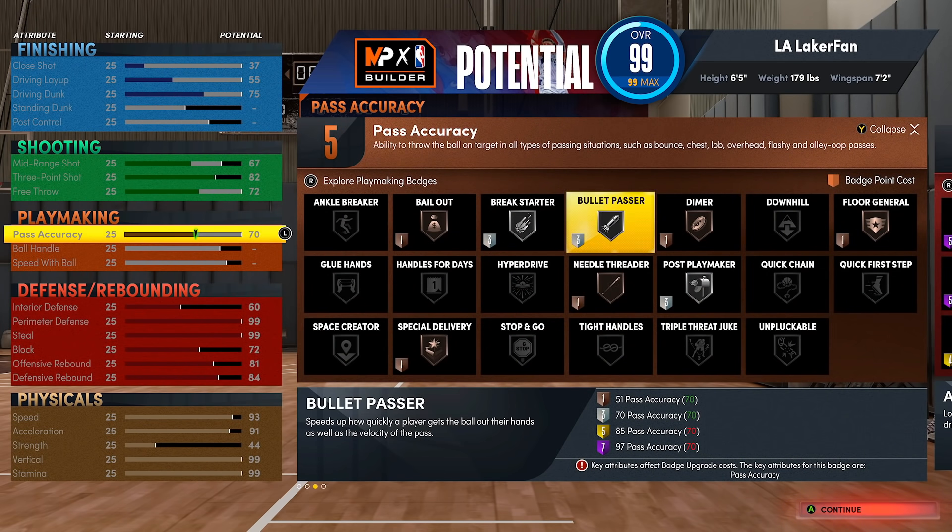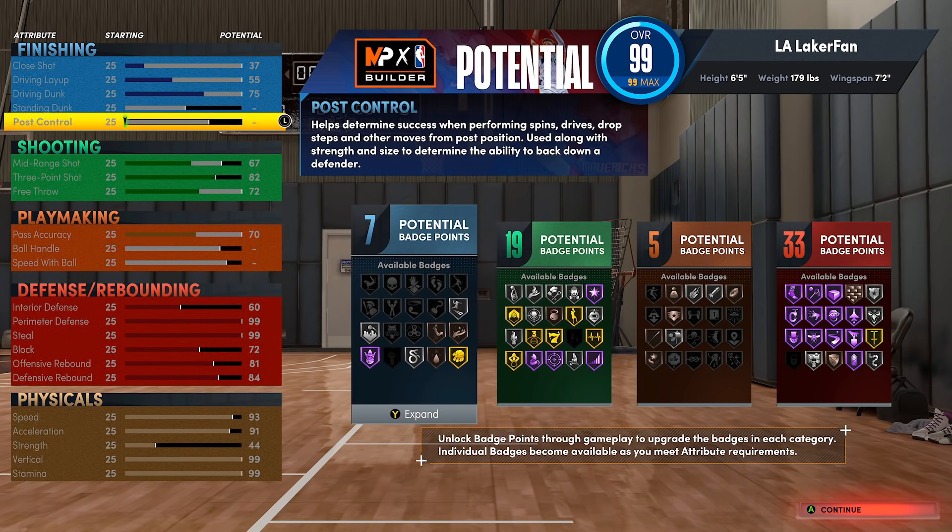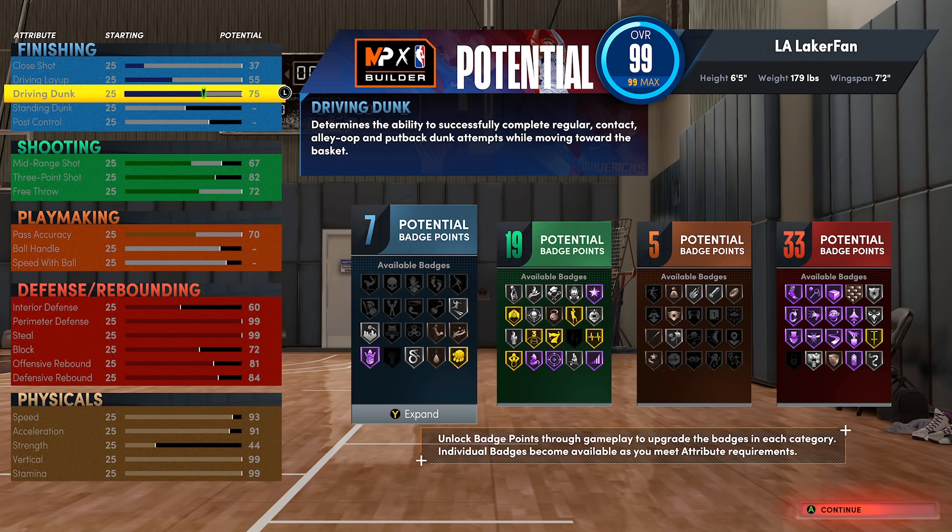We did upgrade the driving dunk to 75, which gives you quick drops off one — by far the best dunk package in the game. With 75 driving dunk that's the only package I have equipped, and it's just super fast and hard to block in this game. Quick drops off one is absolutely the meta — you have to have it.